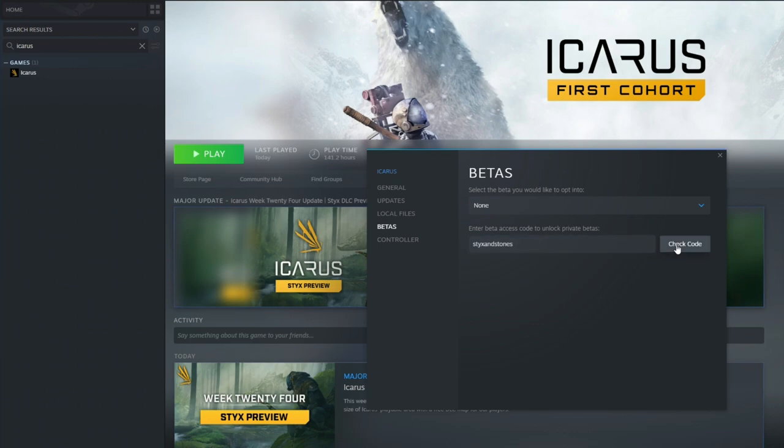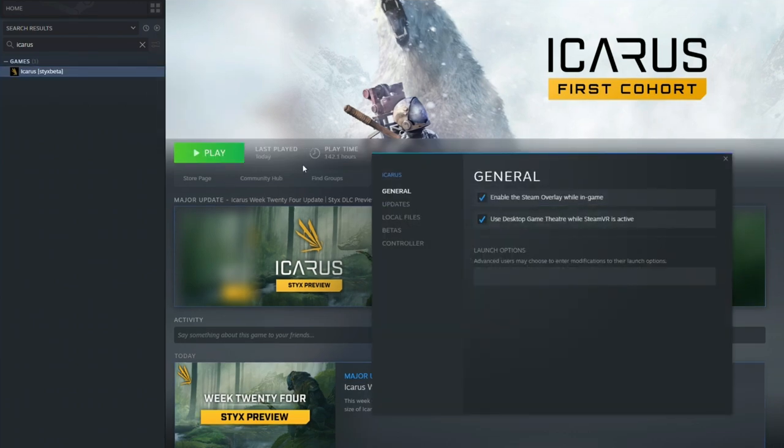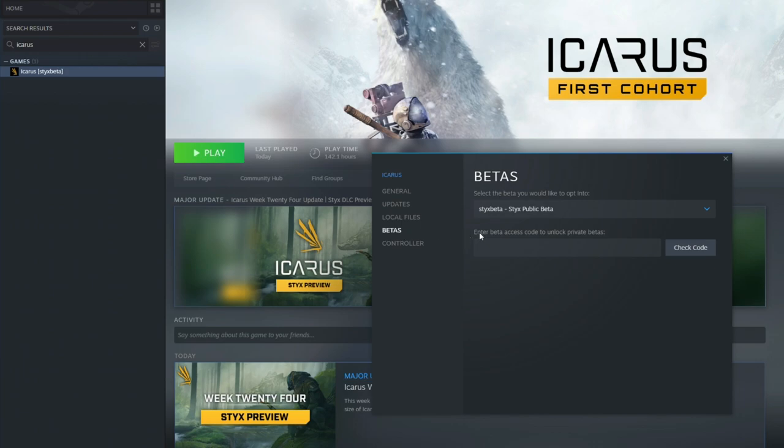Once selected, your game will need to update and then you will be able to play on the new map Styx. If you do decide to do this, note that you will not be able to use your existing characters due to this being a beta, but you will be able to revert back to the default game by switching off of Styx public beta and back to the none option.